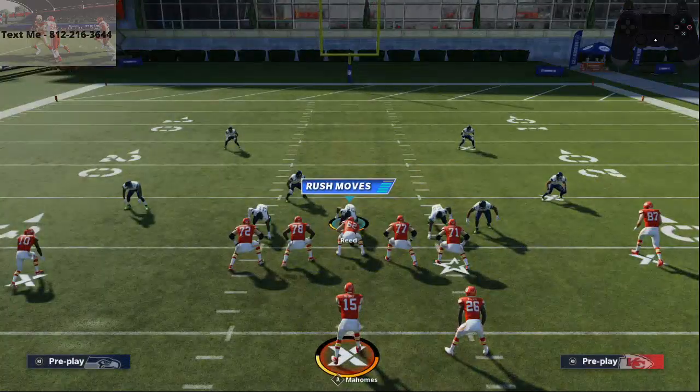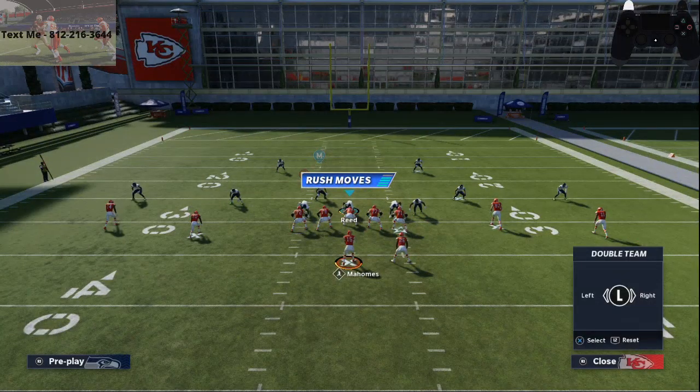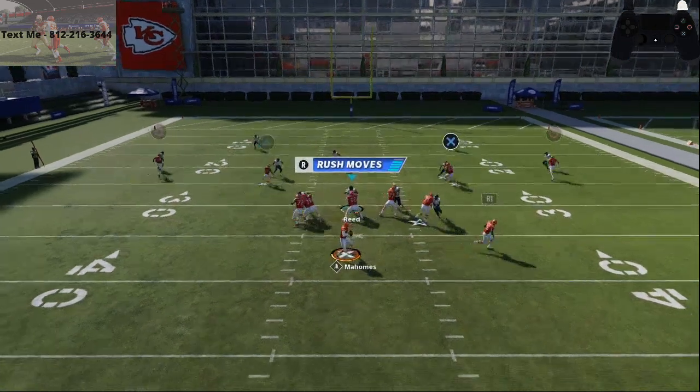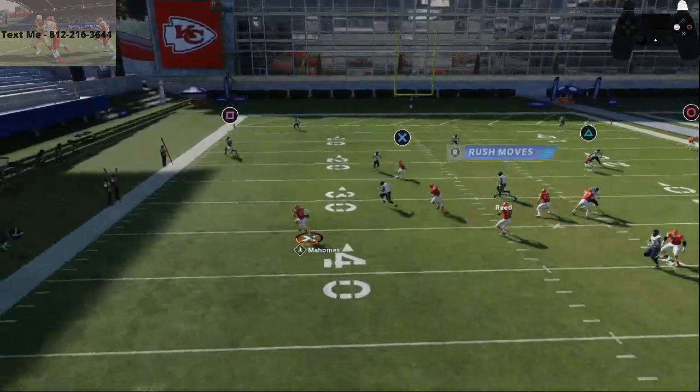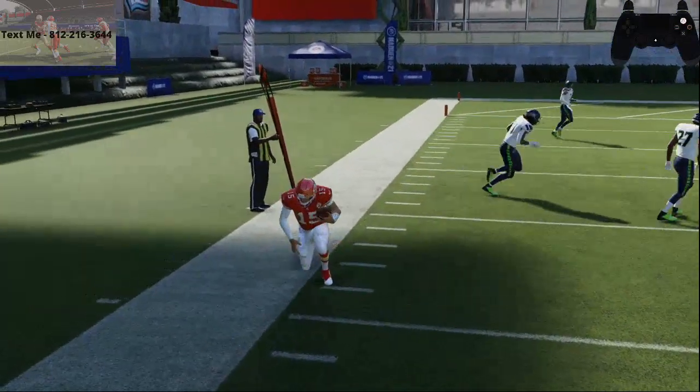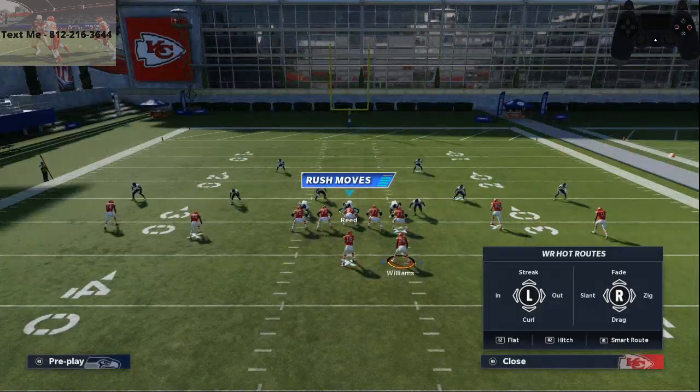That's a change this year in the buttons. I've got the controller cam at the top right so you can see the buttons I'm pressing. The way you get around this is to double tap Square on PS4 or X on Xbox One — and as you can see, he goes ahead and quarterback slides.